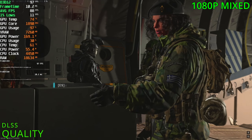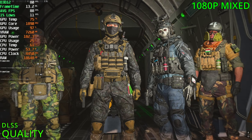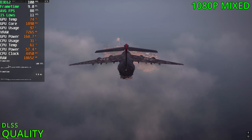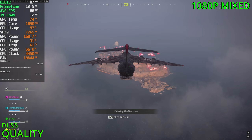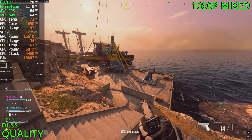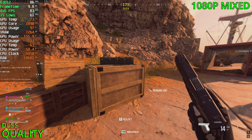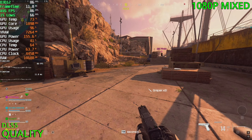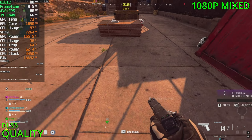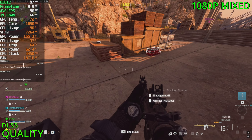Time for DLSS. Before, we had around 60 to 80 FPS. Hopefully we can avoid the 60 FPS range with DLSS. Outside, FPS is doing better for sure — sitting in the 80s on average now. And indoors it should do probably 90 to 100.